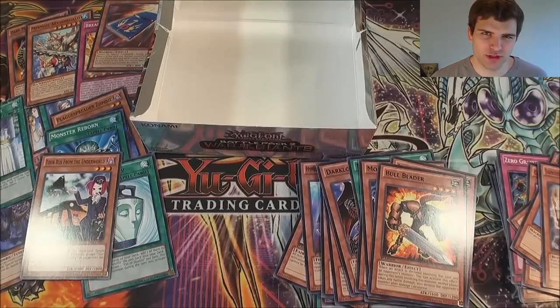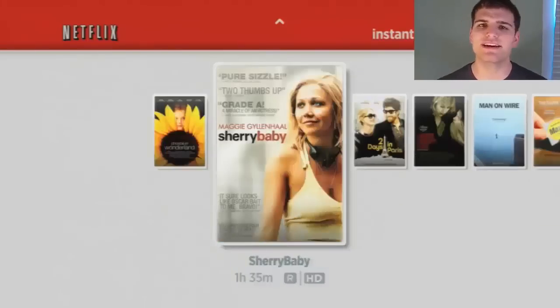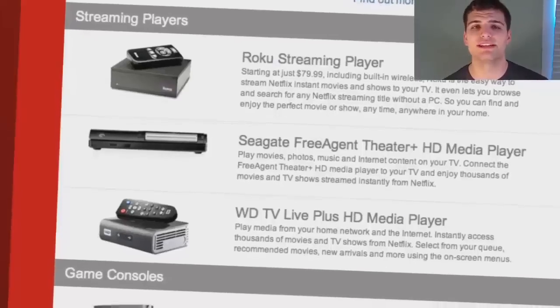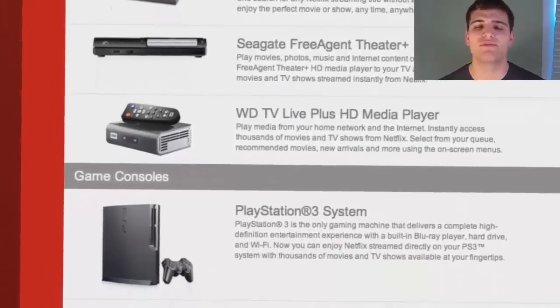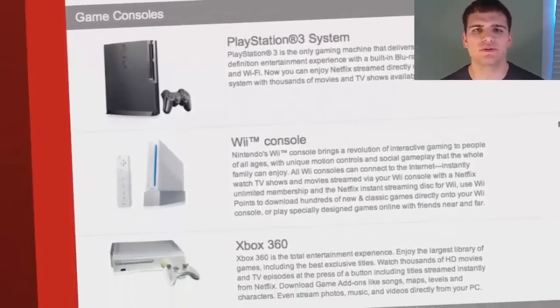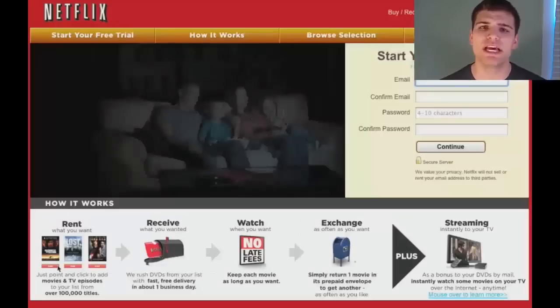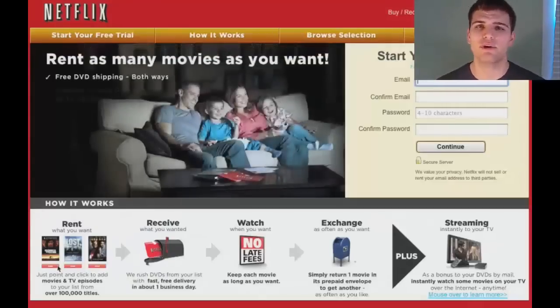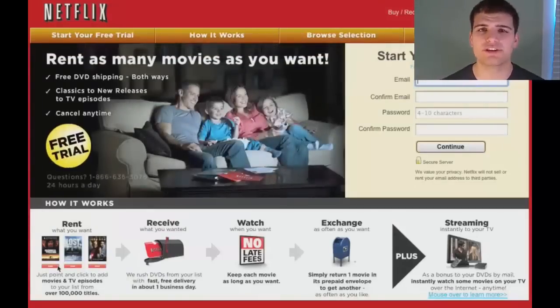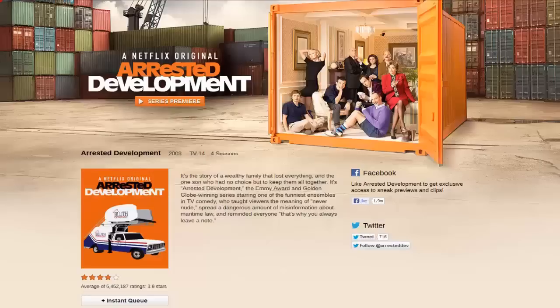Before we do our recap, let's check out today's sponsor — Netflix.com. With more than 26 million members, Netflix is the world's leading internet subscription service for enjoying movies and TV programs. Members can instantly watch thousands of titles streaming TV episodes and movies on devices like Microsoft's Xbox 360, Sony's PS3, Nintendo Wii, Apple devices, Kindle and Nook. Watch as many movies as you want anytime for a low monthly price — no late fees or due dates. Get your free 30-day trial at netflix.com/unlucky. Check out the Netflix original Arrested Development. Title subject to availability.